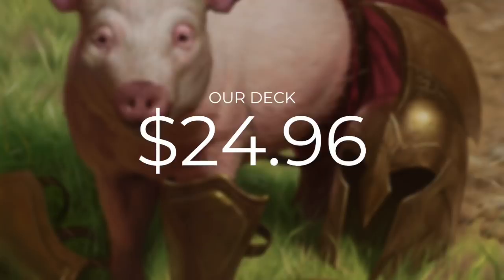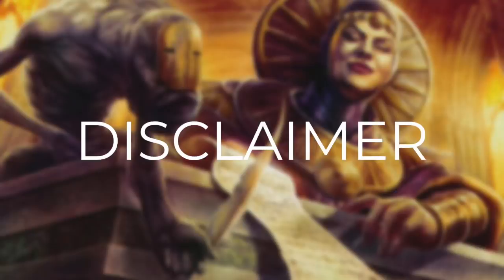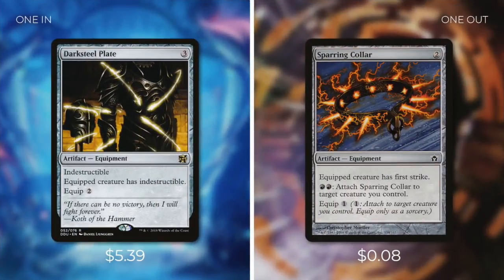Commander's Quarters decks are built to be tuned and focused within their budget, but there are always ways to improve on them. Let's go through some reasonable upgrades and what I would take out. Just a quick disclaimer: these upgrades are based off my own perspective — factor in your own playstyle and meta. First up, we're adding in Darksteel Plate, which comes in at $5.39 — an indestructible equipment that costs three and two to equip, giving equipped creature indestructible. To put this in, we're going to take out Sparring Collar. Darksteel Plate is hands-down one of the best pieces of equipment to protect our commander.